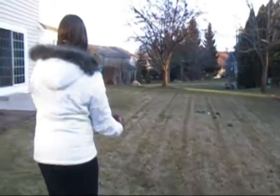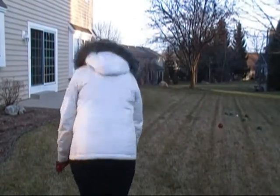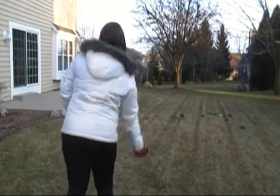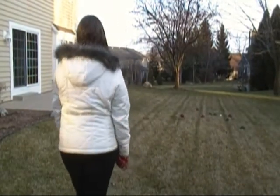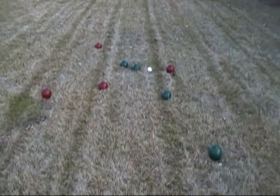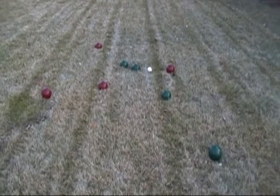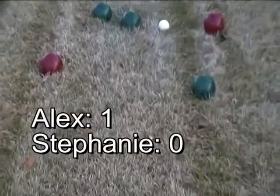And the other team follows — Stephanie Wallach's red team. Whichever team has a ball closest to the jack is the only team that can score points during that set. The game depends on the region, but it is usually 7 to 13 points to win. The scoring team receives one point for each ball that is closer to the jack than the other team's closest ball. So in this case, Alex King's green team only gets one point for the bocce ball he got closest.